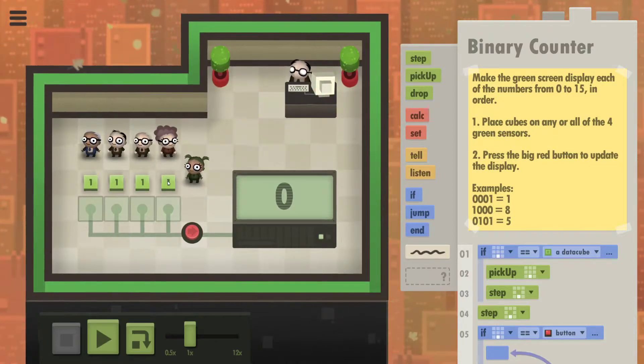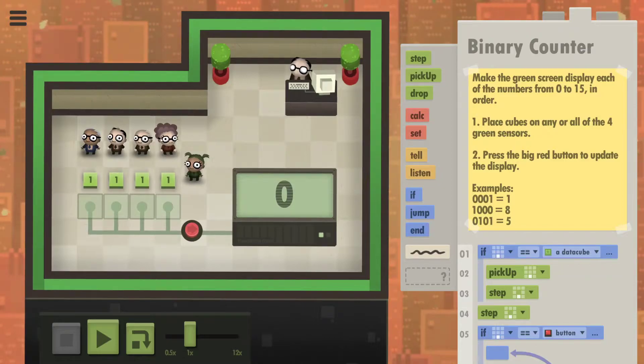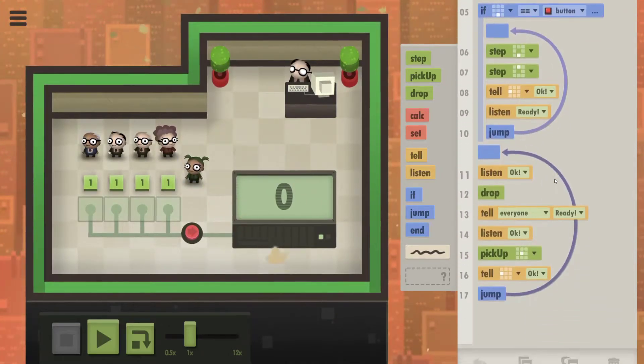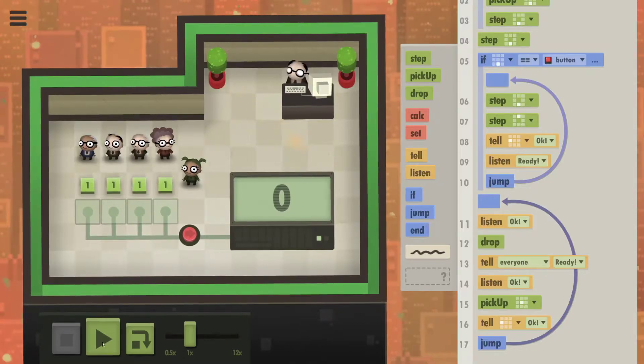We want this guy to drop the one, press the button, pick it up and drop this one, press the button, and so on. I thought I had a kind of cute solution so I'd share it with you guys. Let me demonstrate it first.